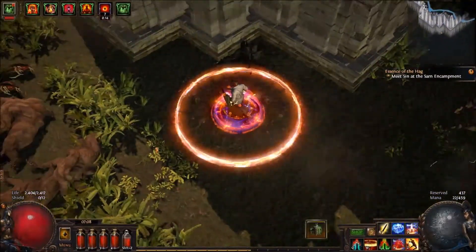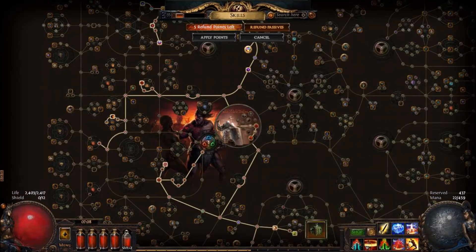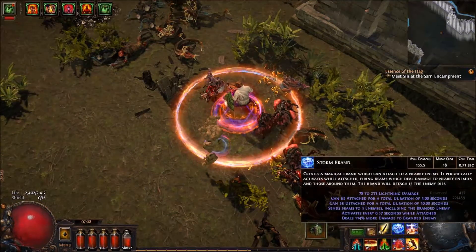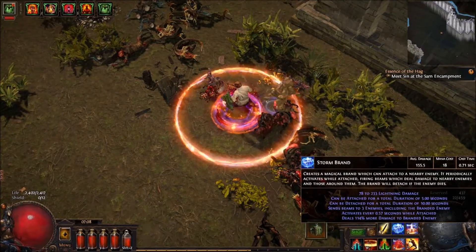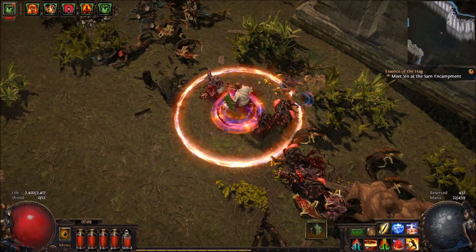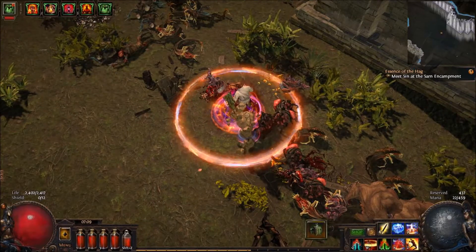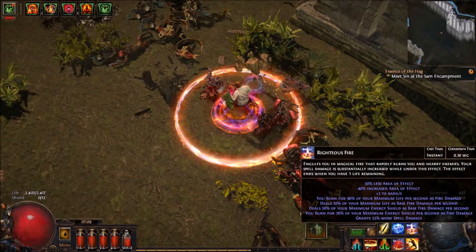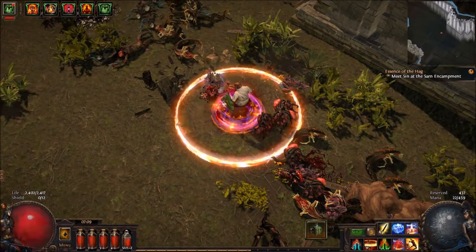Let's bring up the skill tree and I'll show you Elemental Equilibrium. What happens is when you hit something with an elemental spell, whatever you hit is going to get 25% more resistance to that element, but 50% less resistance to other elements. Since our Stormbrand is lightning, when I cast it, whatever gets hit will increase its resistance to lightning — but that doesn't matter because we're not doing anything with lightning; everything we're doing is fire. We don't have to worry about Righteous Fire triggering Elemental Equilibrium because Righteous Fire doesn't actually hit things since it's an area-of-effect spell, which is also very handy.